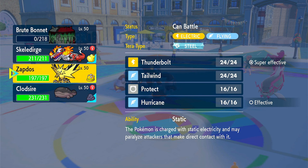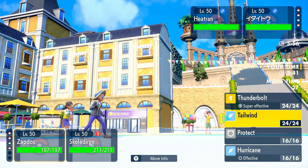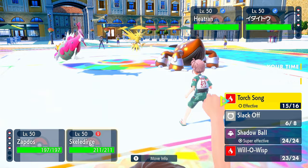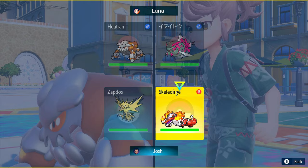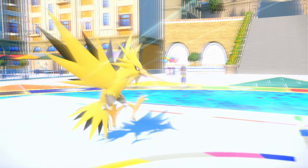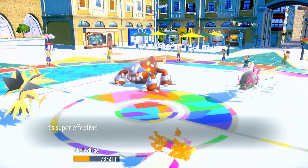Let's go into Zapdos. I think we use Tailwind, and Slack Off with Skellidurge. I'd rather use Protect but I don't have it so I have to use Slack Off. Wait, Zapdos actually went first — my Zapdos isn't fast at all. They use Flip Turn onto Skellidurge, does a lot of damage.